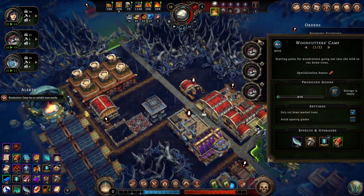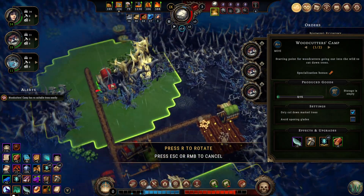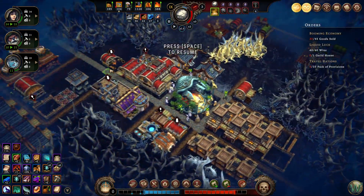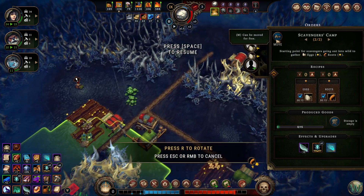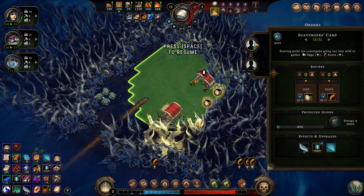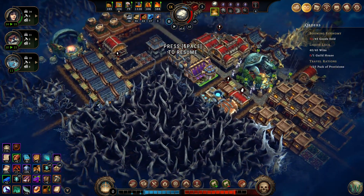Woodcutter needs to move. Alright, you're done with those trees. Come over here and get these trees too. And then we also should have this guy come up here and pick up some of these eggs. They're meat eggs, so they will be good. We can actually maybe make some jerky.